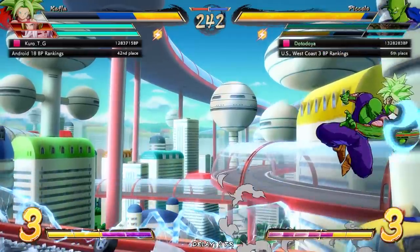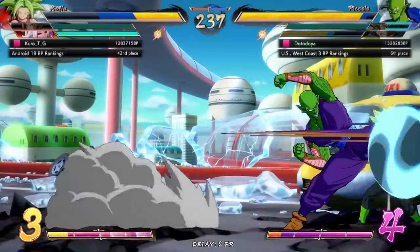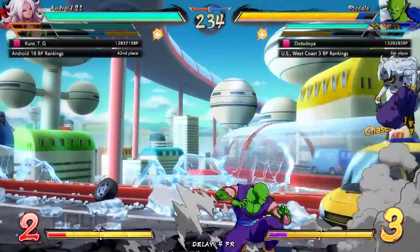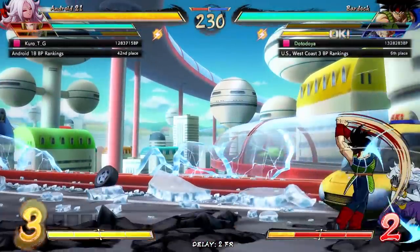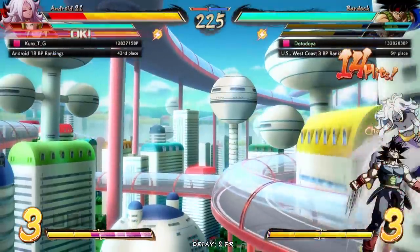Like right there — I was gonna try something, but it didn't work. Alright, guard cancel. We can't actually beat that — I just wasted a bar. I'm gonna guard cancel into Bardock. Bardock is still... he's still Bardock. You can still play this character on point if you really want to.